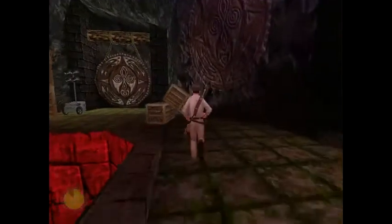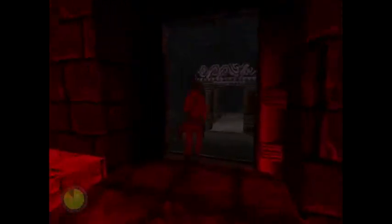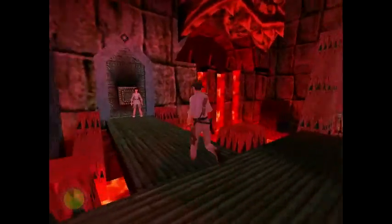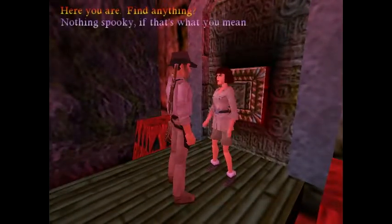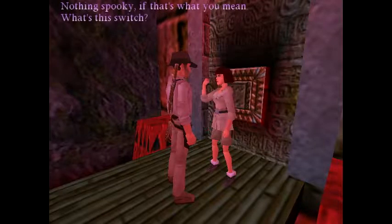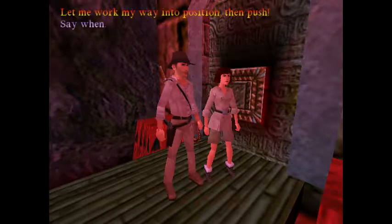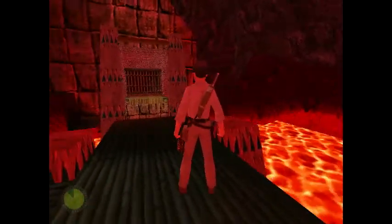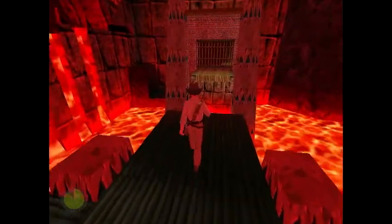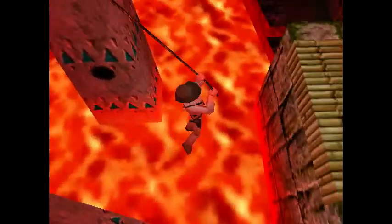Sophia ran right to the place where you want her to be, so don't bother looking around for her. Just head back to the gate — and there she is waiting at the button diligently. You actually do have to talk to her before you do this. If you just swing across without talking to her first and telling her what to do, she'll just stare blankly at you until you swing back across. It's annoying, but it is what it is.